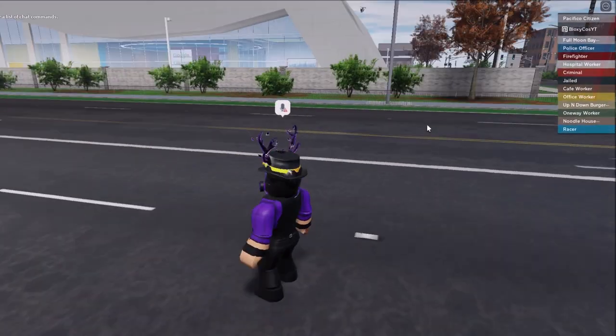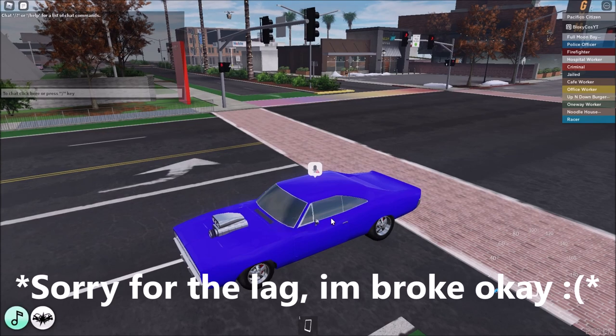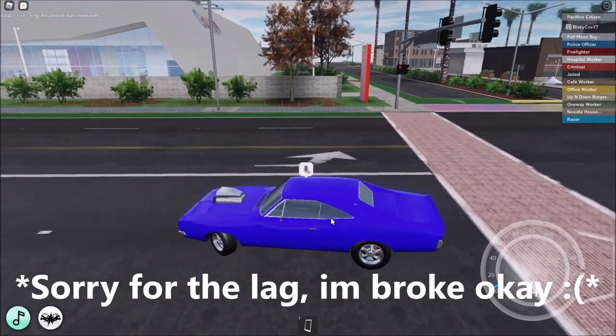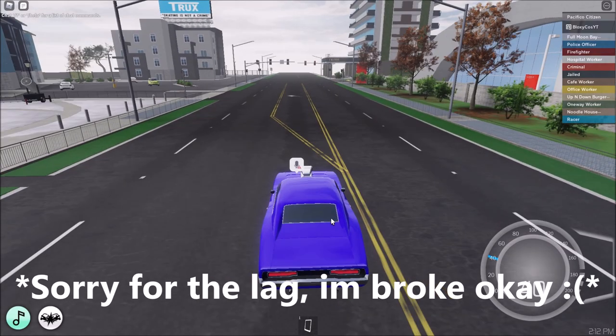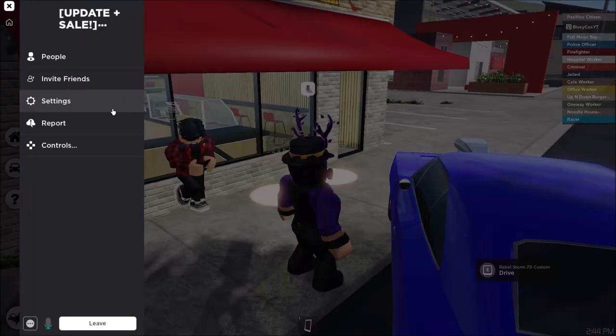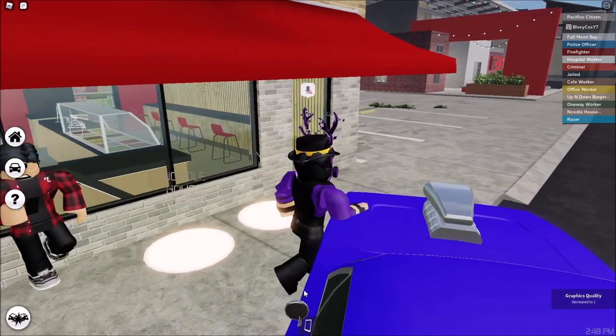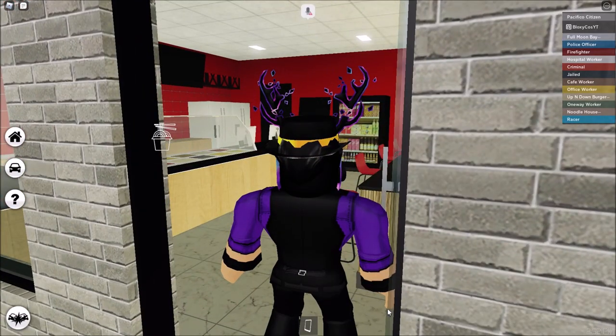We have a one way worker and a noodle worker, so we're just gonna find those places real quick. One thing I do recommend: if you ever want to buy game passes, now is the moment because all the game passes are 40% off. The noodle house is near the fire station. I am so laggy — I'm gonna play on graphics 2, I'm sorry, my PC is just not good enough.